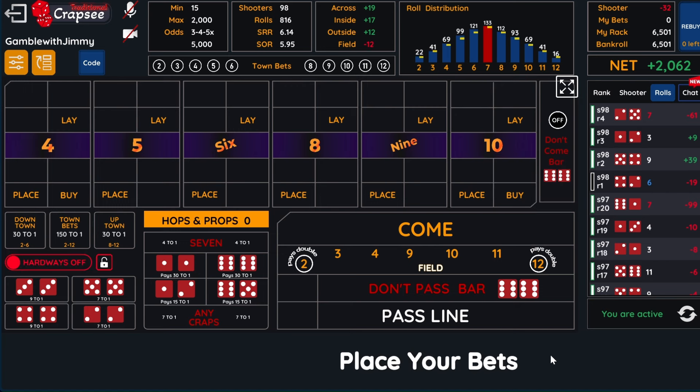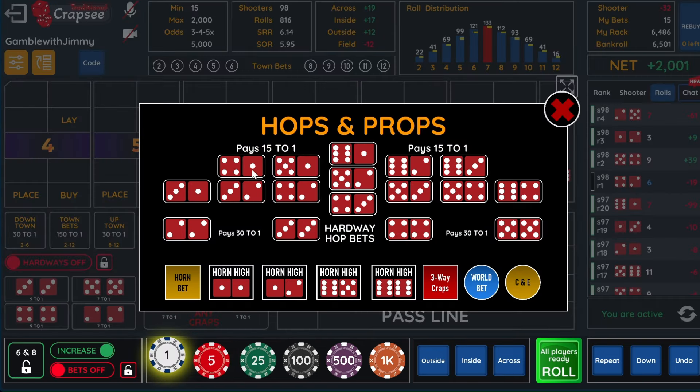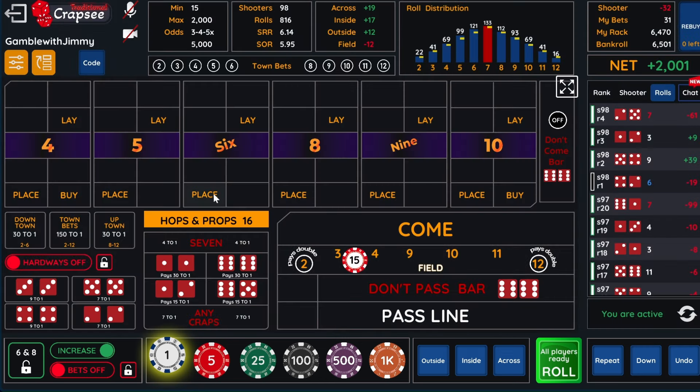On come outs, we do not bet the six and eight — it's just additional money we could lose on the come out. So what I like to do is bet the field and just do my hops. I'll do $2 on the six and the eight. I have $4 here instead of 15, so I lose less money if a seven comes, but yet I make more money if the hop hits.